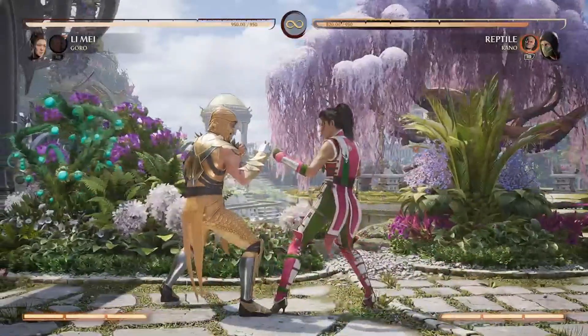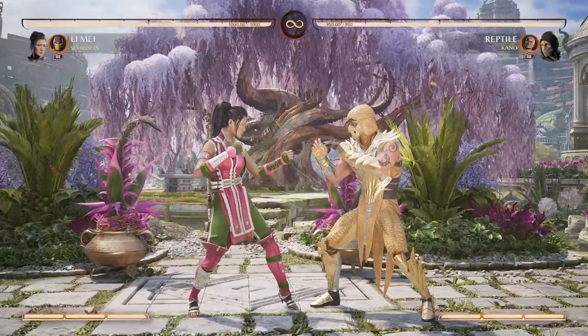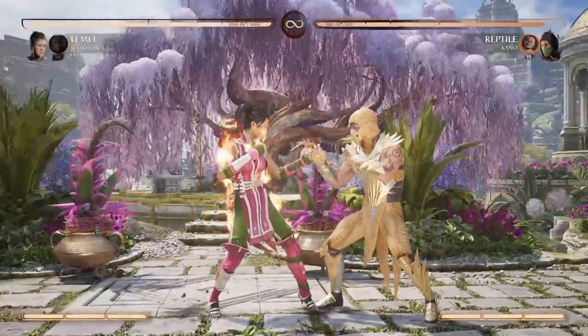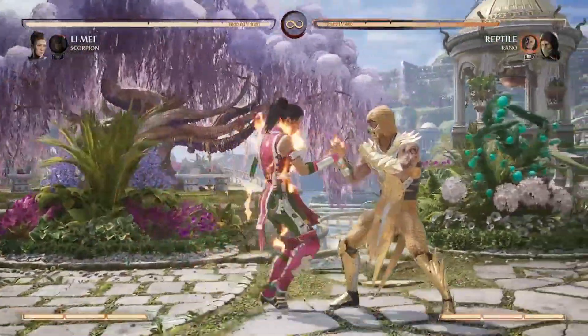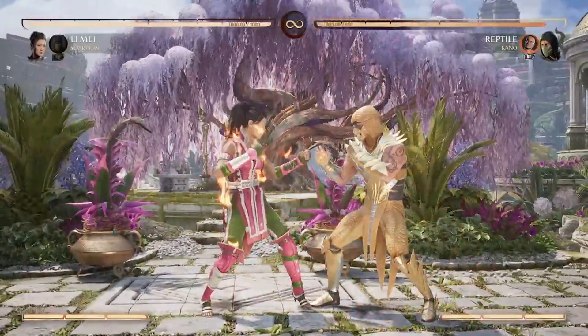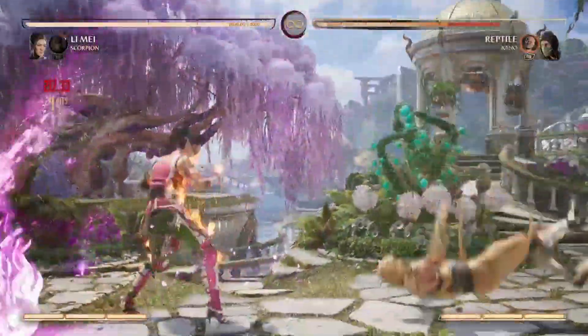Now getting into Scorpion - he's able to give you a fire aura, which I think does damage based on proximity to the opponent. You press the top-right bumper or whatever button you use to call him out, and look at that - any time you're close to your opponent you're going to do a lot of damage while you're next to them.